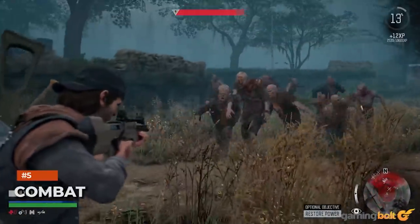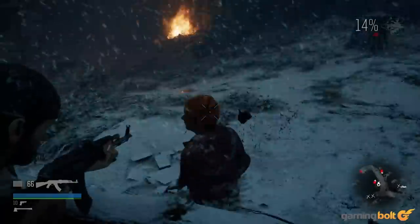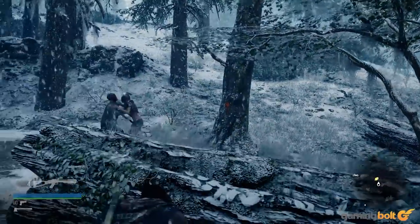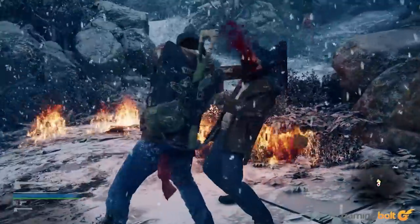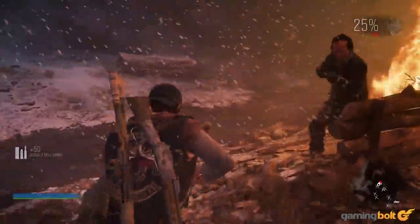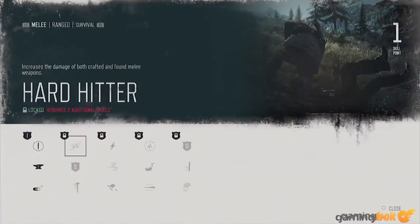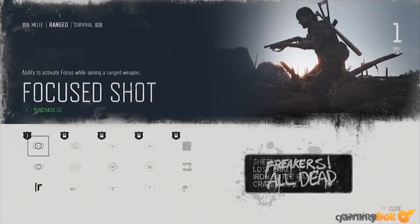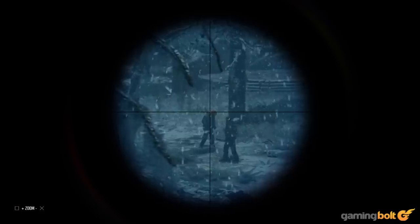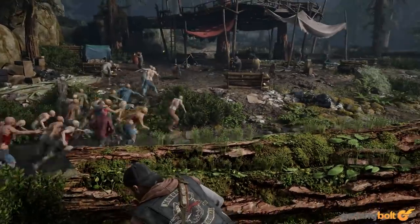Combat: Days Gone offers a variety of different weapons to combat foes with. Firearms include sniper rifles, LMGs, shotguns, assault rifles, and more, along with more silent options like crossbows. You can also discover and use weapons like baseball bats, clubs, machetes, and more, with crafted weapons dealing even more damage, though melee weapons can break after some time. Deacon can also acquire skills that increase his proficiency in ranged or melee combat. You don't have to leap into the fray with every battle — it is possible to sneak into ambush camps and take out enemies with stealth. If you're feeling particularly creative, it is possible to manipulate a Horde into an enemy camp and have them clear it out.